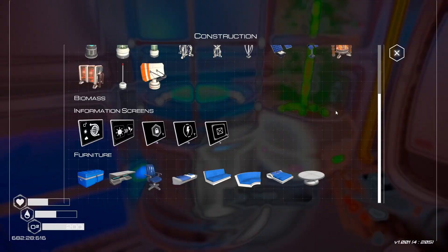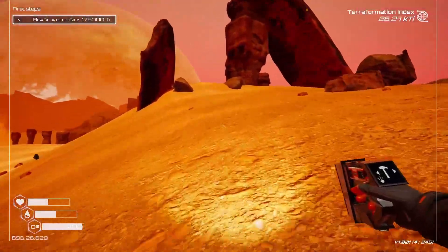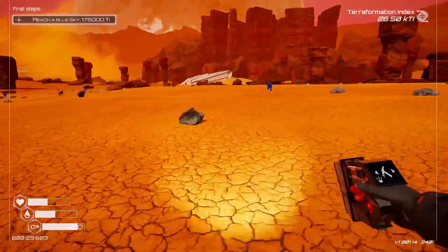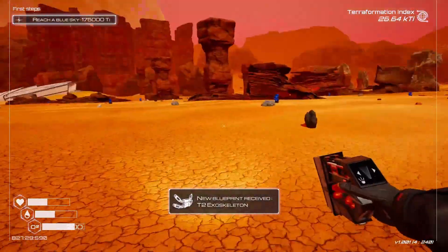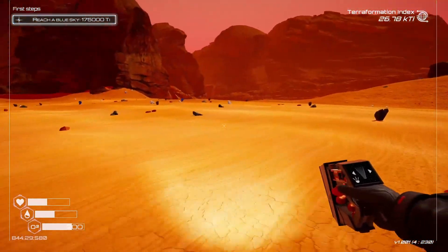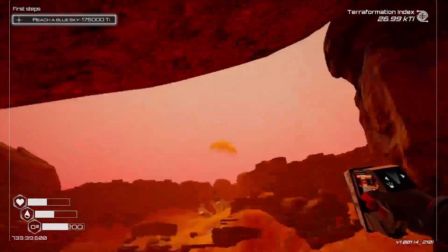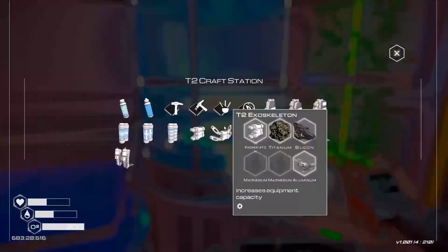I just need iron and titanium which I dropped back at that place — not super proud of that. Wait, you can see the sky is kind of a different color. So that's one iron. T2 exoskeleton — okay I'm gonna need all of that. Inventory full. Yeah, the sky is kinda turning pink — we're making progress. Okay, that's just the plant, I was worried for a second.